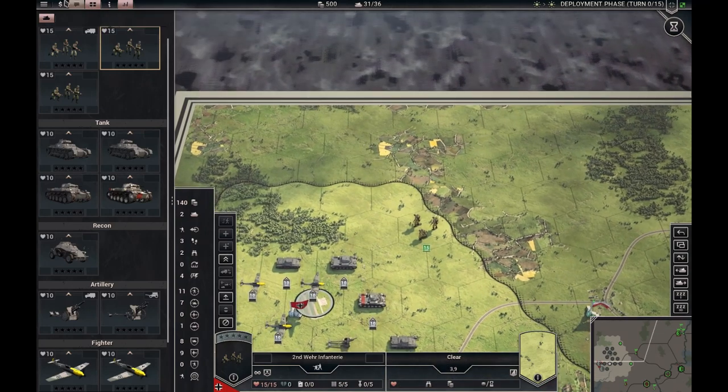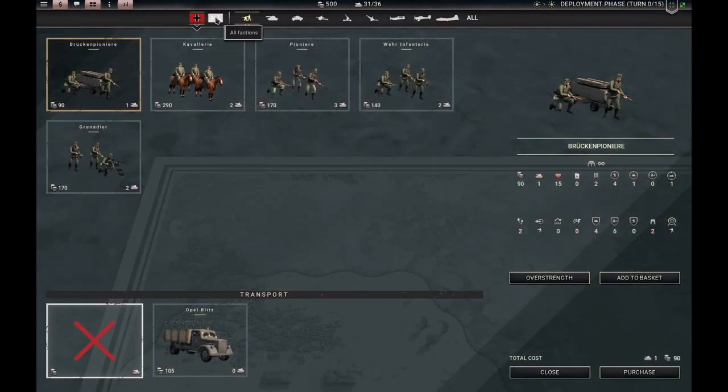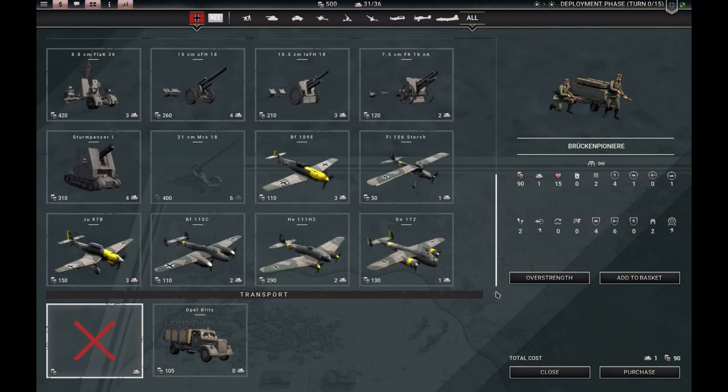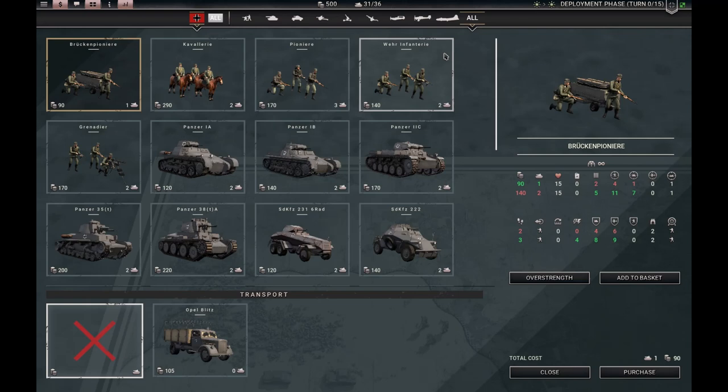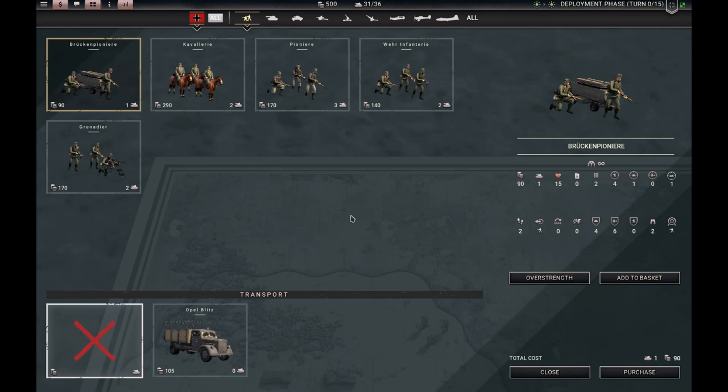Now let's quickly look at the purchase menu. This is where you have some filtering buttons. You can have scenarios or campaigns where you buy units from multiple nationalities — there will be more flags here. This button shows all your units. That's no problem in 1939, but when you get to 1943 or '44 or '45, you have a lot of different units in each category. I like looking at them by category, so we will quickly go through the categories and look at some key units in each. We can only cover those units available September 1st.